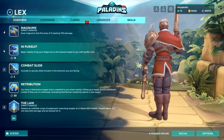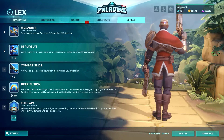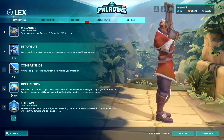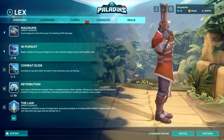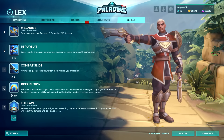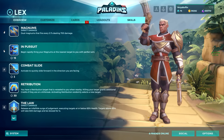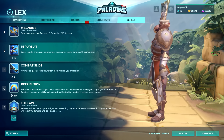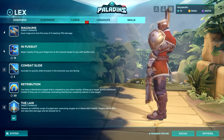Retribution is Lex's first ability, bound to Q by default. You have a retribution target that is revealed to you when nearby. Killing a target grants you additional credit if they are on a killstreak. Activating Retribution randomly selects a new target — you cannot choose who your target is, they will always be random. If you die to someone, they will become your new target. This has a large cooldown of 30 seconds.